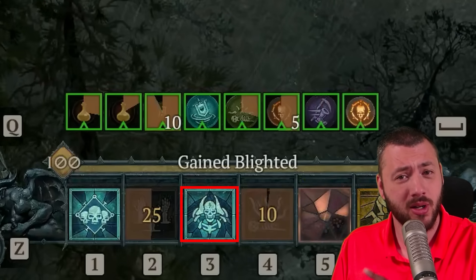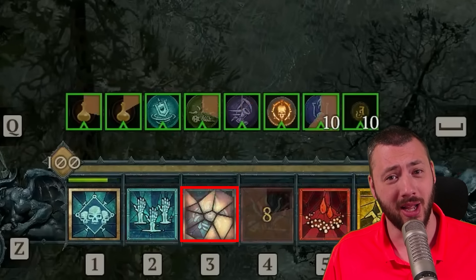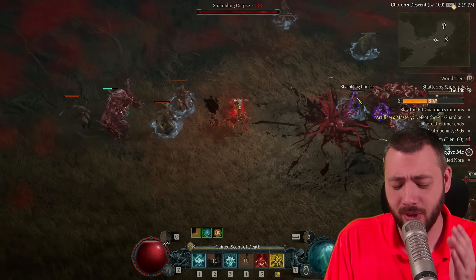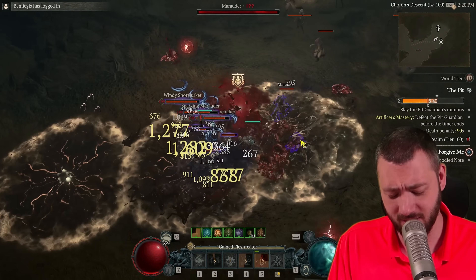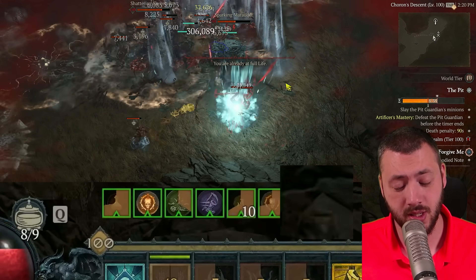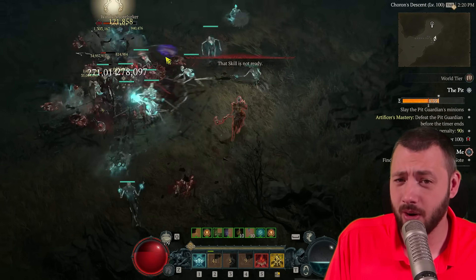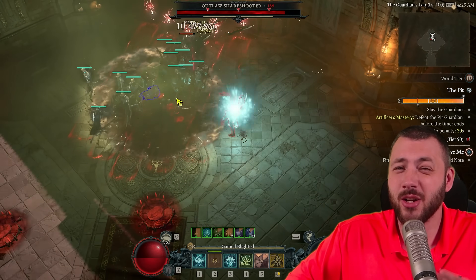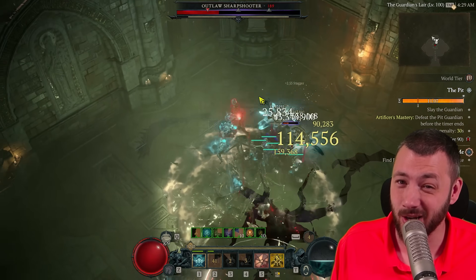I created a monster. Look at the cooldown reduction on the golem ability — it's pretty much spammable and instant. Not only that, we fixed the biggest problem of the golem necro, and that was having the shadow blight key passive permanently up by boosting our skeleton mages and warriors to instantly stack it. Let me show you that it actually works by blasting through a tier 90 pit in a quick three minutes.